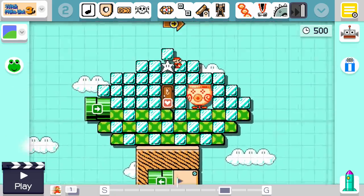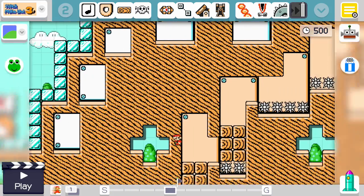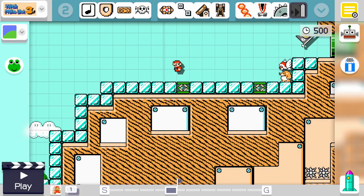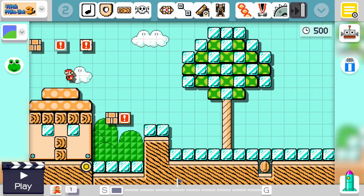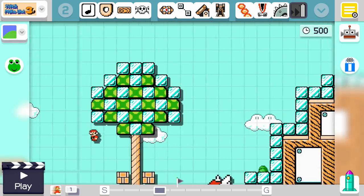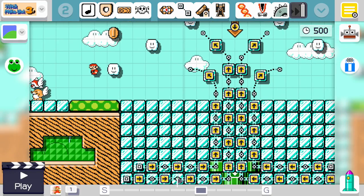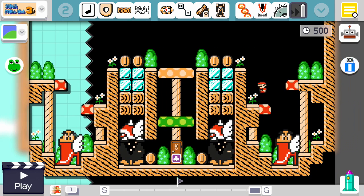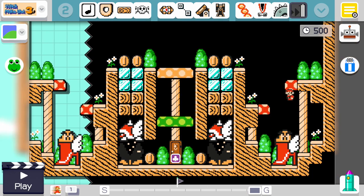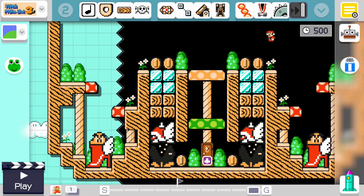I'd really recommend just playing it yourself — I'll put the code in the description — I don't want to spoil the whole thing. It goes in some surprising directions. There are checkpoints, but if you're trying to get all 100 coins in one run they won't help you. You end up backtracking a lot, going to all these different areas you'd never visit in a normal playthrough, getting different items — and it all comes together into a very cohesive, interesting, compelling Metroidvania.